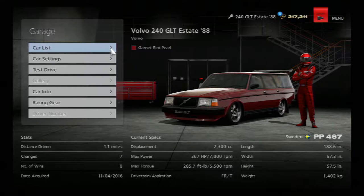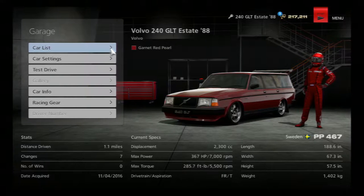Welcome to the garage, ladies and gentlemen. Here I have the 240 GLT Estate, and it has 367 horsepower now, which is a mighty fine improvement from the original. It now has 285.7 foot-pounds of torque, which is also a very large improvement. It also has 400 kilograms reduced from its weight, so now it's only about 2,804 pounds — decently light, actually.